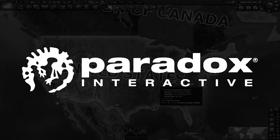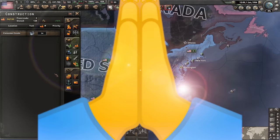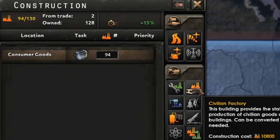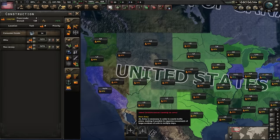This video is sponsored by Paradox Interactive. 94% of America's 130 civilian factories are being eaten by consumer goods — I don't think that's higher than it was before.